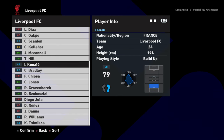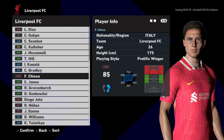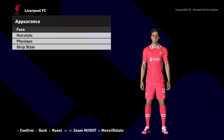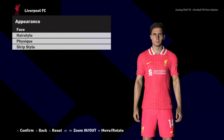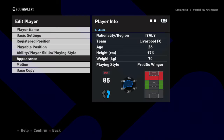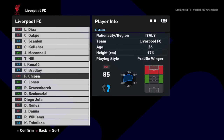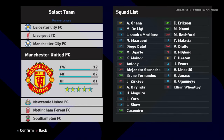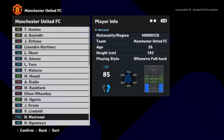You guys can see the new kits. Liverpool's kit is pretty different from the previous update. When I update a kit separately you can see it has another unique color in this update. Let's see Manchester United as well.